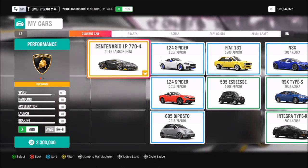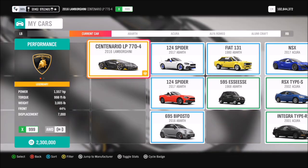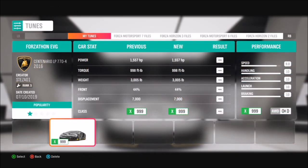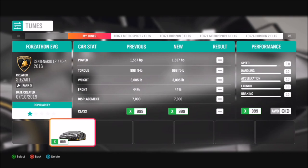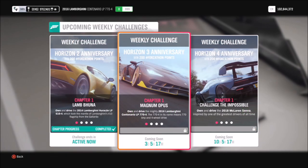The car is the LP 770-4. It will set you back 2.3 million credits, but you can find it in the auction house for a little bit cheaper if you can quickly snap one up. I've created a tune for it called 'Forzathon EVG.' It's already an insane car, but I figured I'd make it a bit crazier by sticking a twin turbo on it — it's producing 1500 brake horsepower.